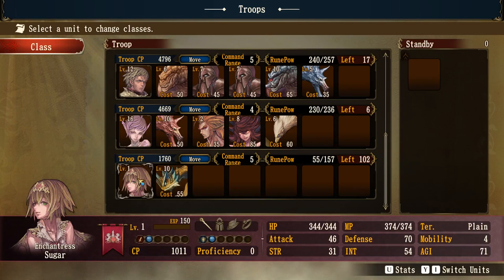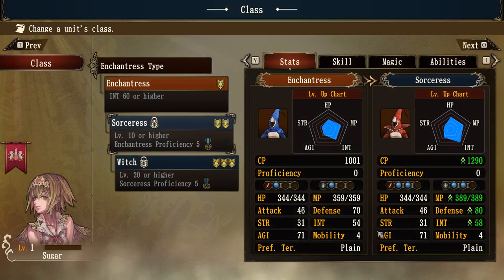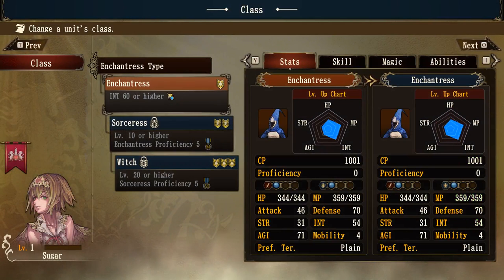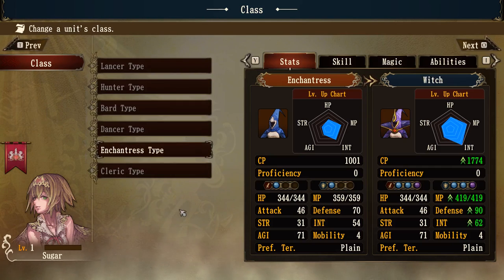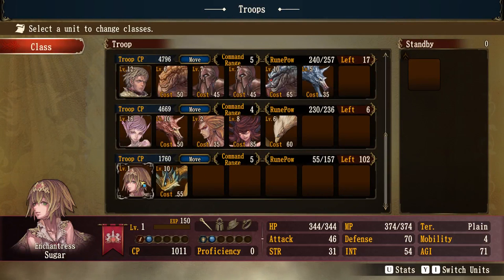Sugar is an enchantress, which means she's a magic user — but she doesn't have the intelligence to do even basic magic. She's got very low intelligence. If I go to any of the other class types, that's all she can be, because that's all she is. She's useless, beyond useless. She's not somebody we really want to worry too much about. She doesn't have the strength, intelligence, dexterity, or agility — well, agility is not too bad, that's the one thing she does have. Over time we may find a role for her.